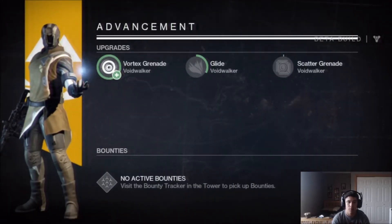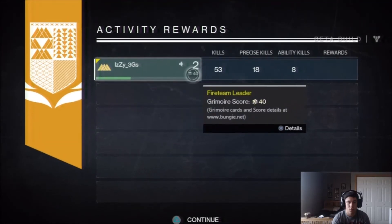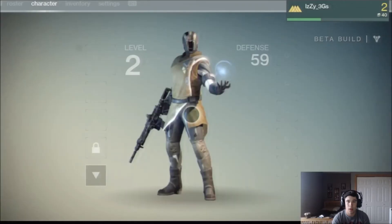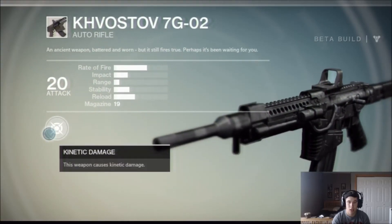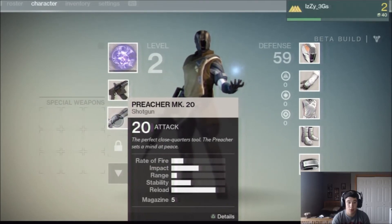Void Walker okay - we got grenades I'm assuming. Cool. Continue. There we go - okay sweet, so we got this thing which is pretty cool. Details - got a good rate of fire, this weapon can cause kinetic damage, okay cool. 'Perfect close quarters tool - the preacher sets a mind at peace.' Yeah it's very close quarters but the rate of fire is pretty low.